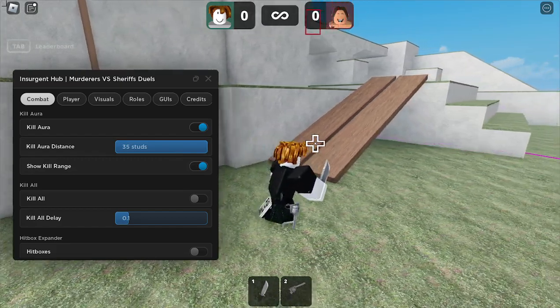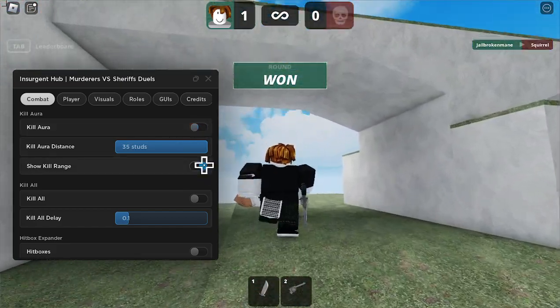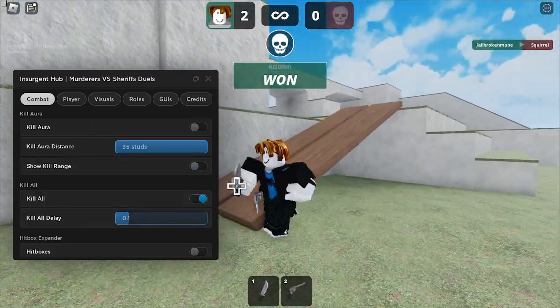And if we just buff it up and pull out the knife, once we're in range of this person, boom, we'll kill them. So that's the kill aura, and then we have kill all — we'll pull out the knife, and boom, we just kill all of them.